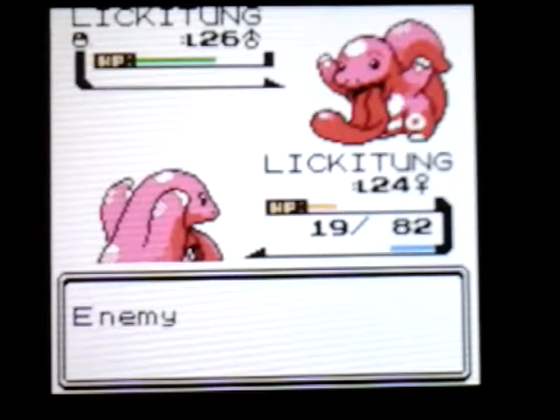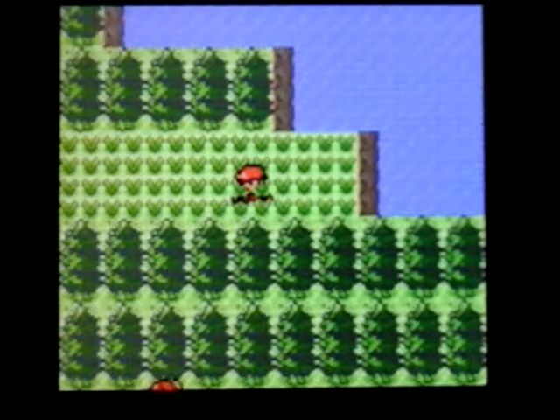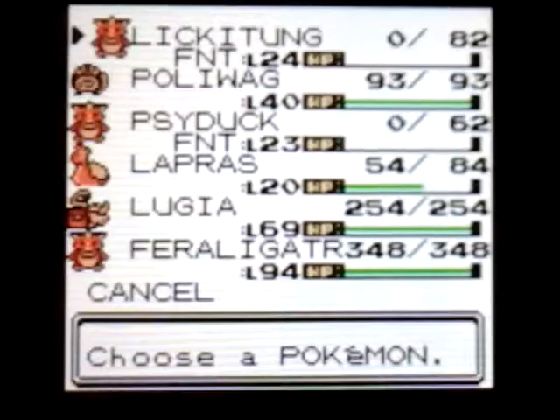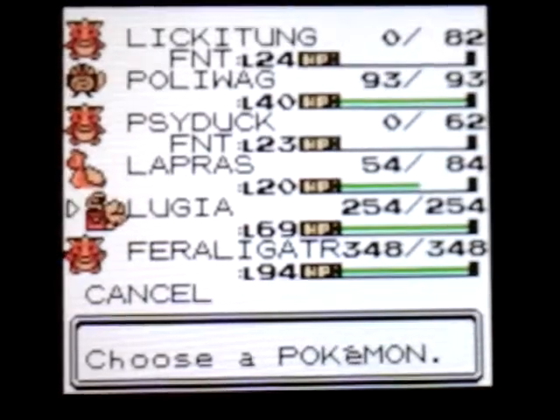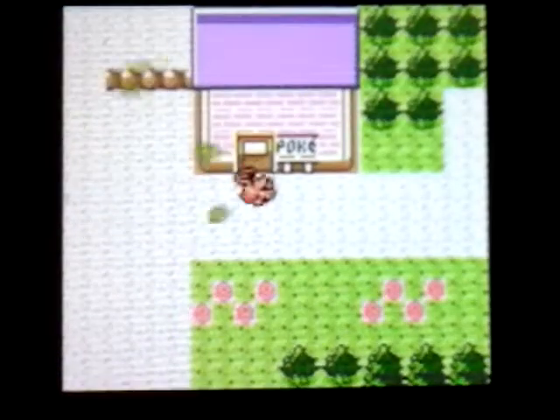I'm going to be back after I catch the Lickitung. So guys, that's how you find Lickitung in Pokemon Gold and Silver. Thank you guys so much for watching. Make sure to leave a like, subscribe and share this video with a friend, and I will catch you guys in the next episode. Bye.